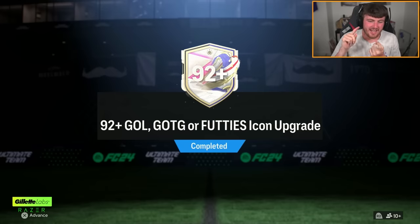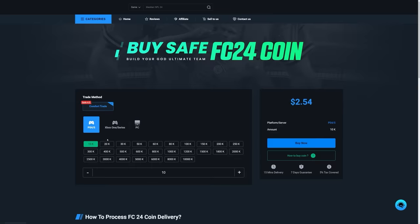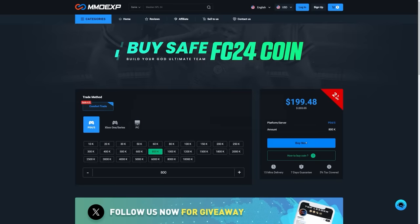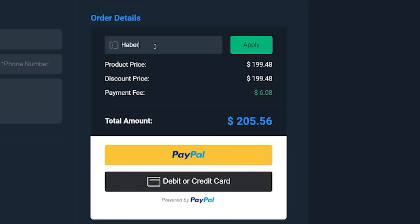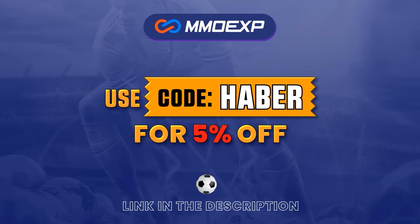EA dropped the 92-plus Galazzo, Greats of the Game, or Footies Icon Upgrade packs. Let's open a bunch of these and see what we get. If you guys are looking for cheap, fast and reliable Ultimate Team coins, check out MMOEXP.com. Link in the description to save 5% using code HABER.